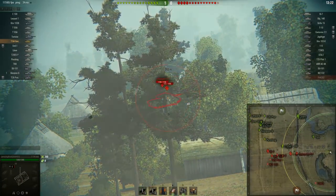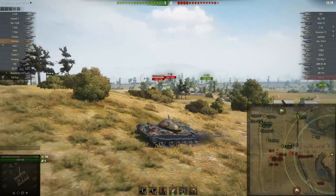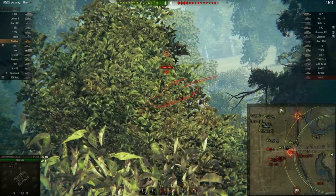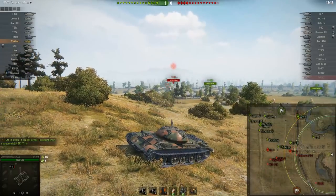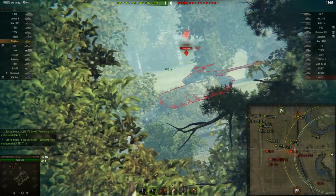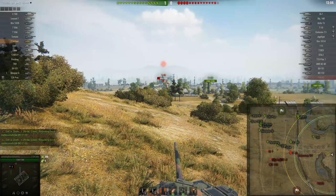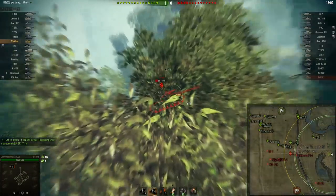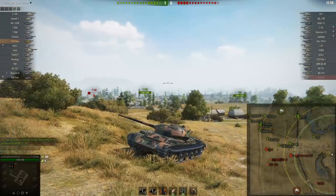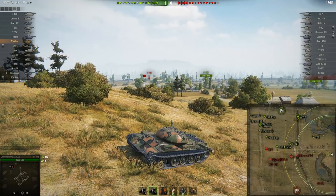The zero line was open, so I came over here. I'm a bit hesitant about taking this location because they have a lot of camo'd vehicles and I don't have optics — I'm running vents and food instead. It's very unlikely I would spot a TD they sent to the hill. I'm expecting there to be a TD up here who just slipped through, so I'm not going to be super aggressive because I don't want to get hit by a Grille or something like that.